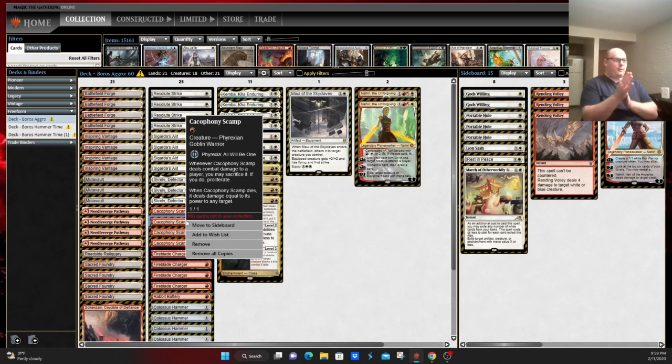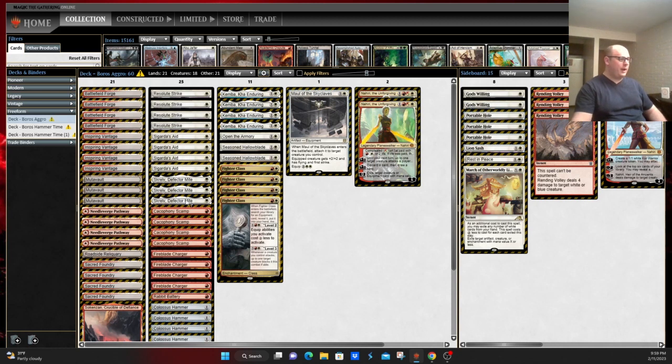I did see some scuttlebutt on Twitter about that — Doomwake said something about it being a turn-two format now. You still have the problem of consistency. You still don't really have any new ways to find the card — you have the four copies of Hammer, some copies of Fighter Class, and a copy of Open the Armory. So another ten ways to find your Hammer. If you look at the Modern version, you have four copies of Hammer, four copies of Urza's Saga, four copies of Stoneforge Mystic, plus an equivalent of Open the Armory — so 12 to 14 ways to find your Hammer.